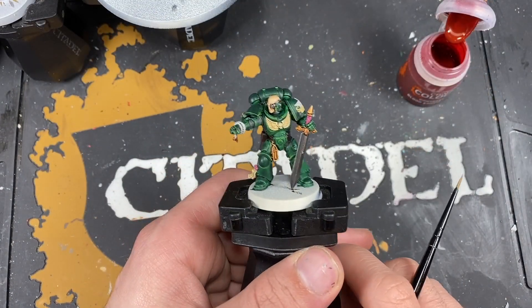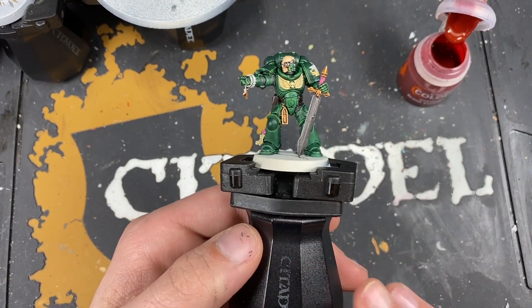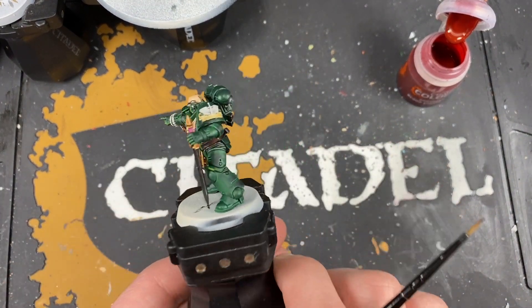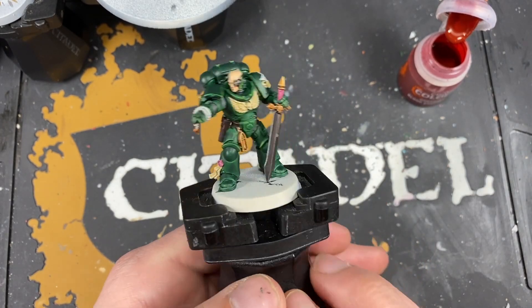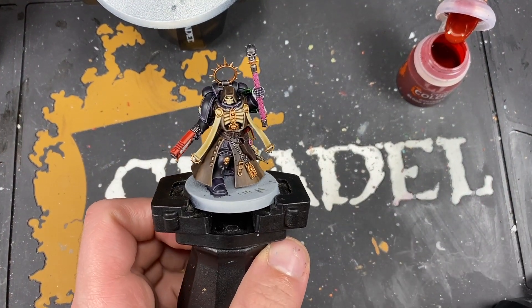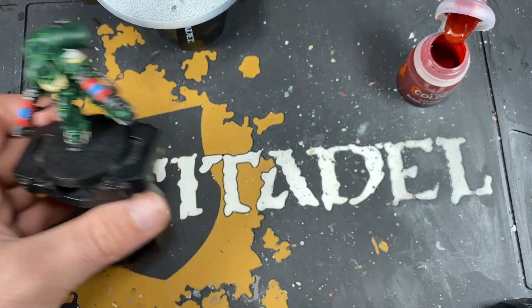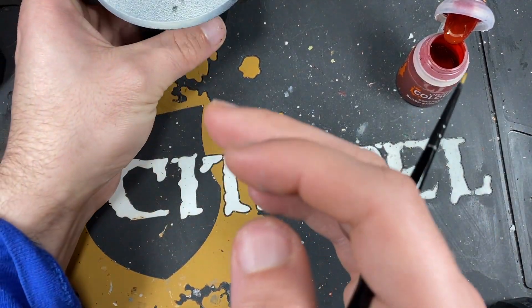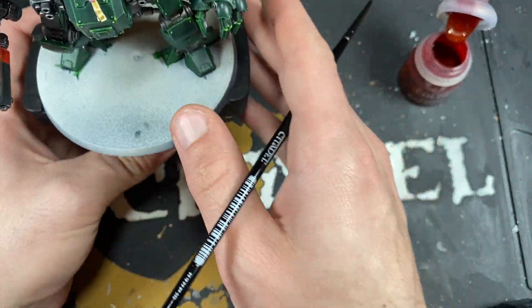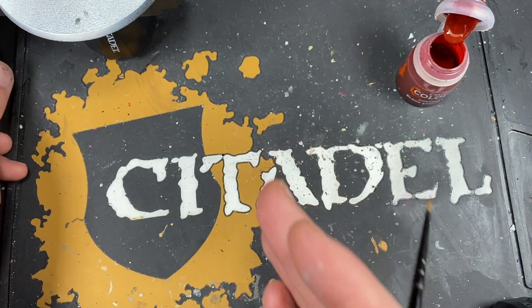With that done it's now time to finish off any unique details that each of our miniatures has, because we've done all of the generic highlights. Again that's our intercessor, that's our Primaris Chaplain, that's our inceptor, and this is our Redemptor Dreadnought. So we're going to do all of those unique details and we're going to start with the intercessors because this should be pretty quick.